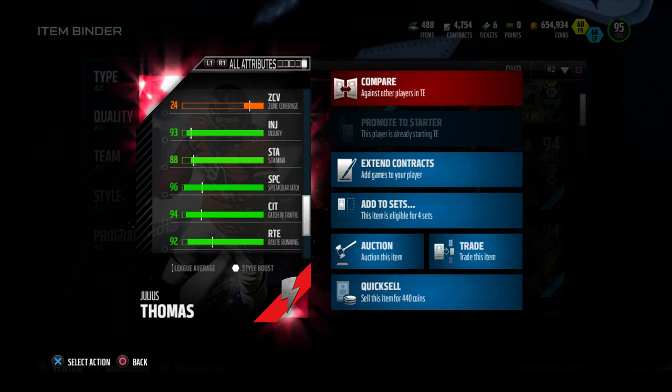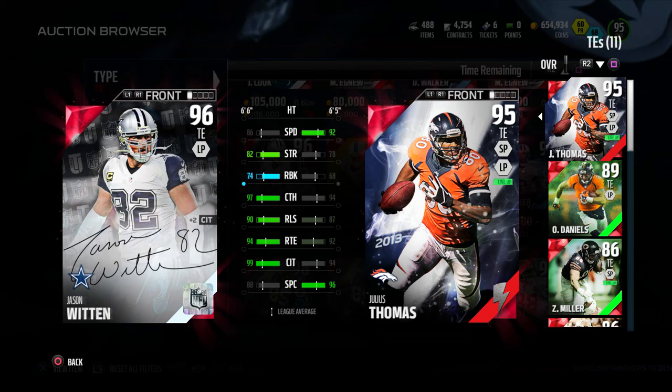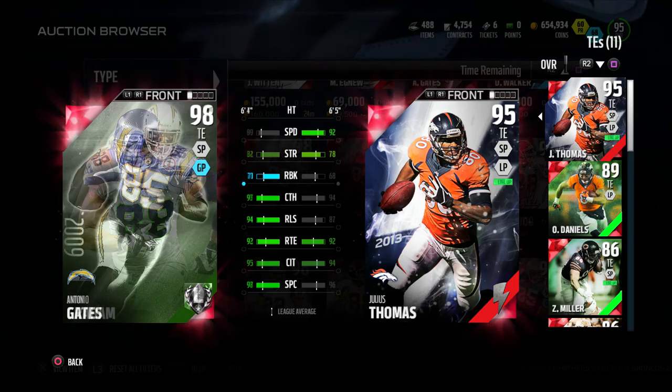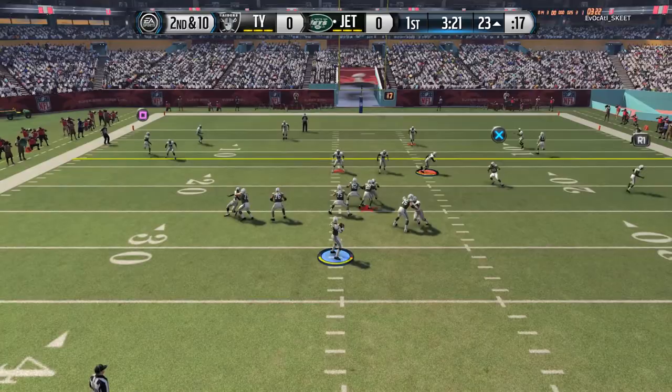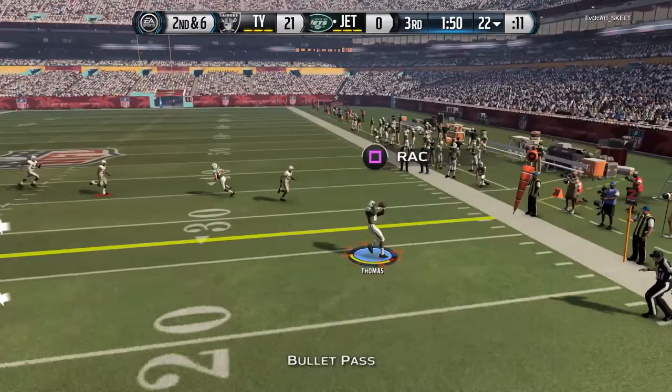How do I feel about this card? It's alright. He's not the best run blocker, and for a tight end you need a run blocker if you're a run-heavy type of person. I feel like this card is definitely a one-dimensional tight end — he doesn't pass block, he doesn't run block, he's not good in blocking at all. But when it comes to catching, he's actually really good.